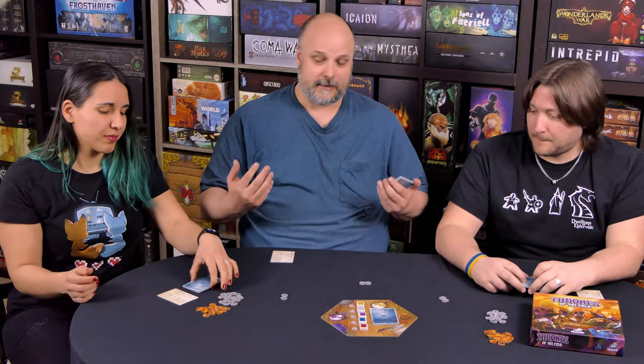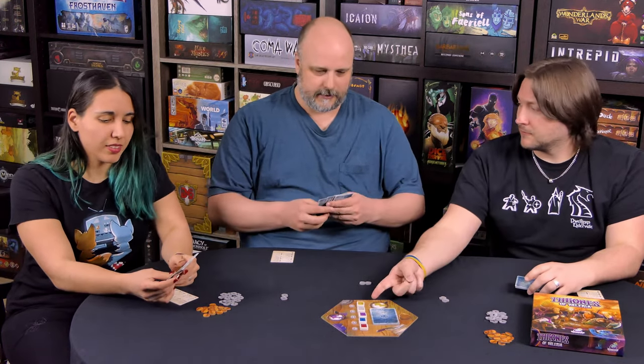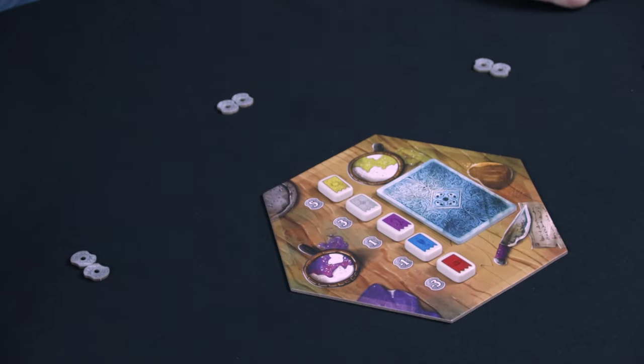This is a pretty simple and straightforward trick-taking game. If you've played something like Rook or Hearts, you'll have the general concept of what we're doing. But each card that we play is going to have special powers, and we're trying to play to earn money. We'll kind of explain as we go. In this game, the person who leads the trick is whoever has the 9 yellow.